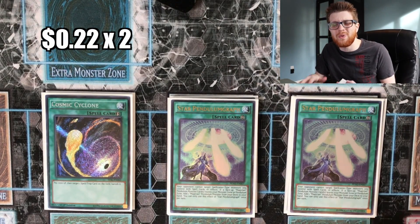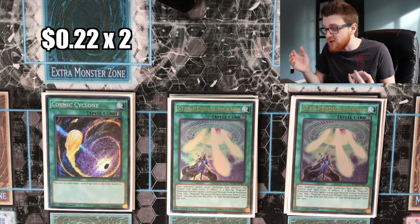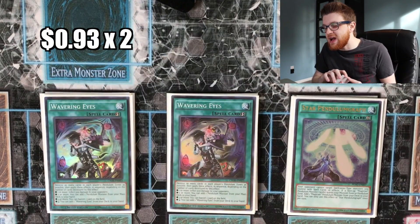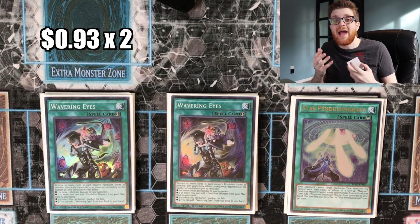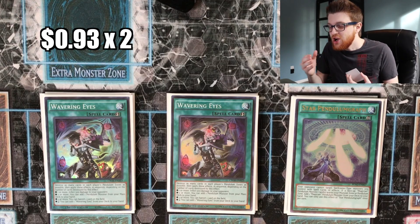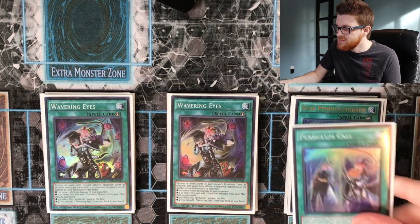Two copies of Star Pendulum Graph — we run two because since we're running Pot of Desires, we want to make sure we still have one to search if needed. It protects our monsters from spell effects and that mandatory search is huge over the course of multiple turns. Two copies of Wavering Eyes — three is too many if you're not playing the mirror match, but you want a couple copies since Pendulum Magicians is strong in this meta. You can side the third copy if you wish, but two in the main deck is the way to go.